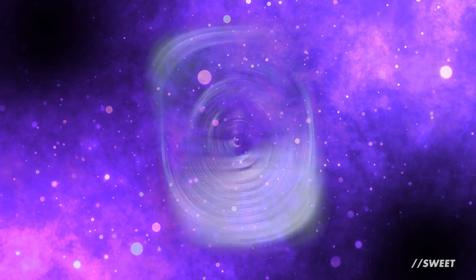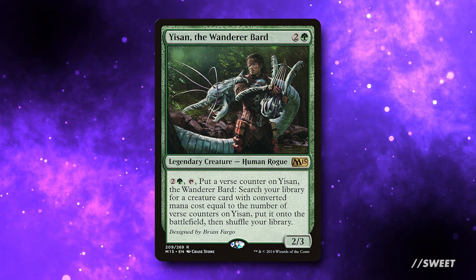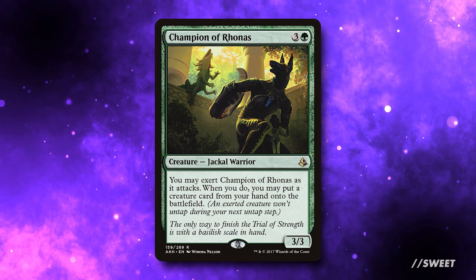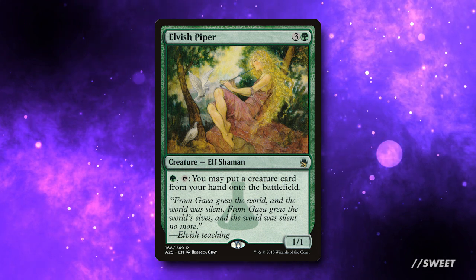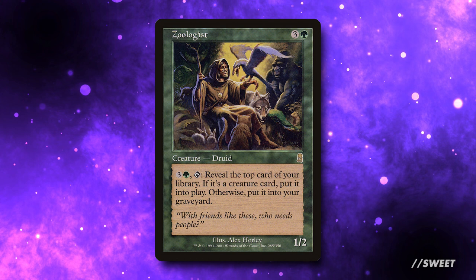Let's talk about the things we're going to use to cheat stuff into play. We have Yisan, the Wandering Bard — two and a green for a two/three legendary human rogue. His activated ability costs two and a green plus tap: put a verse counter on Yisan, search your library for a creature with converted mana cost equal to the number of verse counters on him, and put it onto the battlefield. Early on this fetches a mana dork, and as counters accumulate it gets bigger things. We're also running Champion of Rhonas — three and a green for a three/three — you may exert him as he attacks to put a creature from your hand onto the battlefield. Then the always great Elvish Piper — three and a green for a one/one elf shaman — green and tap to put a creature from your hand onto the battlefield. We also have Zoologist — three and a green for a one/two druid — tap to reveal the top card; if it's a creature, put it into play, otherwise into your graveyard.